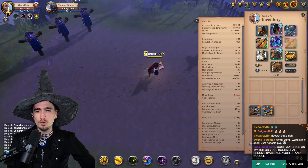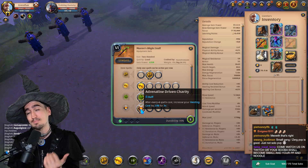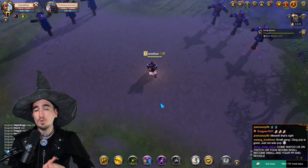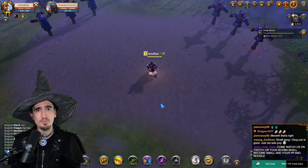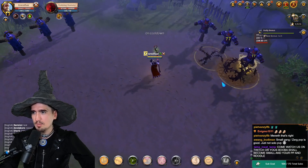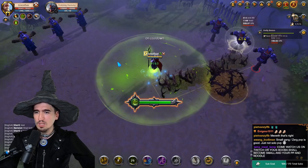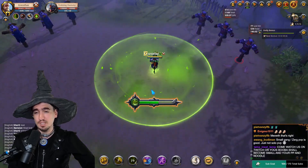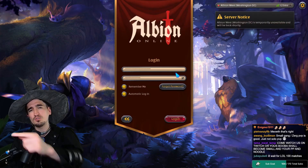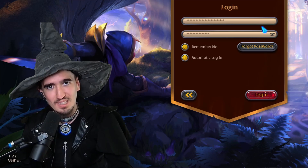An extra tip: try to time your E on the passive that increases your healing cast by 20%. If you manage to do that, you'll heal for around 130-something HP per second — but watch this. Casting the third spell, then the fourth spell — look at my HP: 163 HP per second. That's even more than I thought. That is insane healing. Let me show you the build in action.